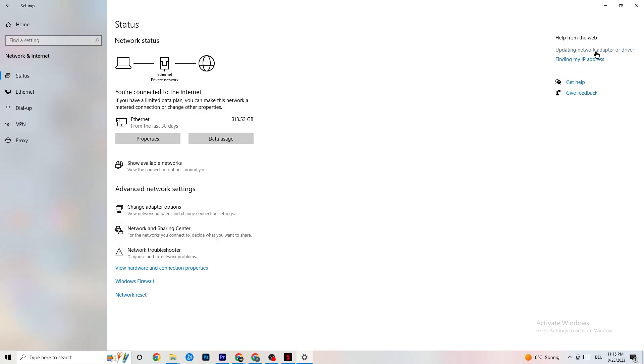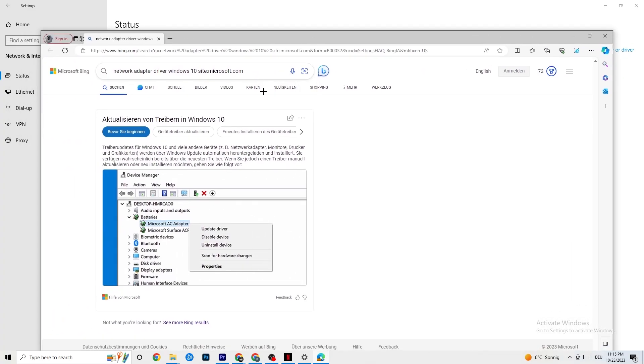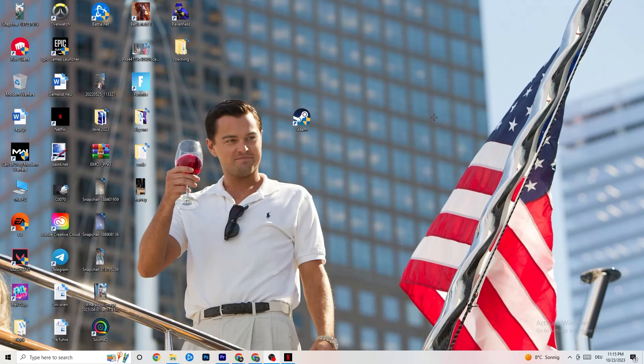Also go back to your internet settings to update your network adapter driver, because sometimes the problem is that your adapter isn't on the latest version. Go to Device Manager and click Update Driver. Once that's done, go to Show Available Networks — if you're on Wi-Fi, disconnect and reconnect, as this can also help a lot.